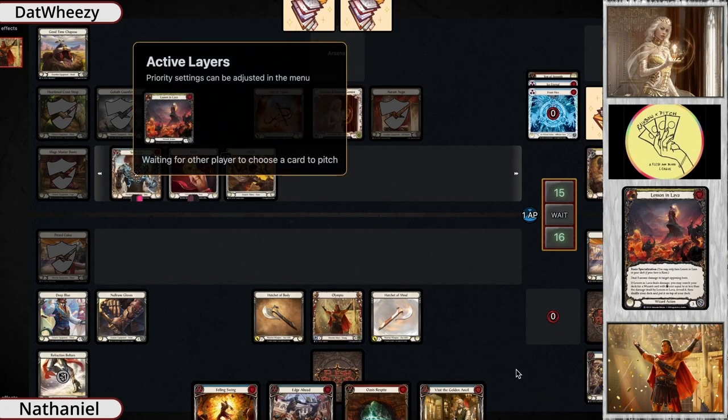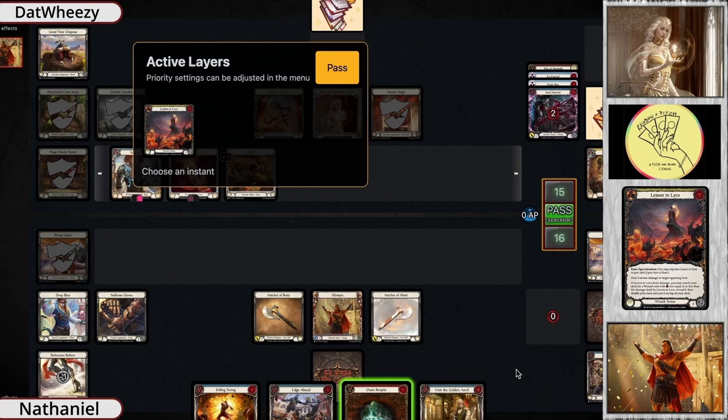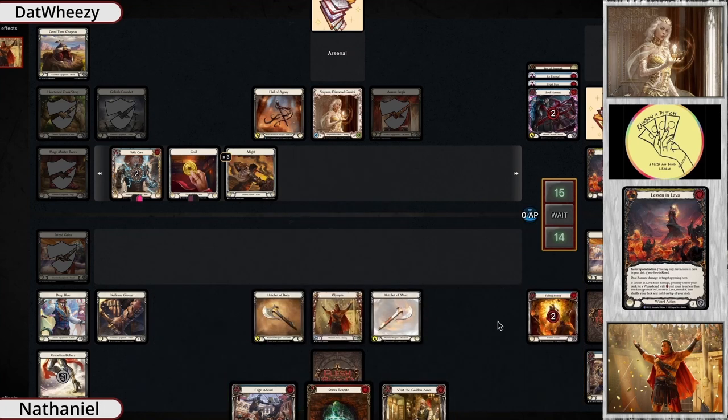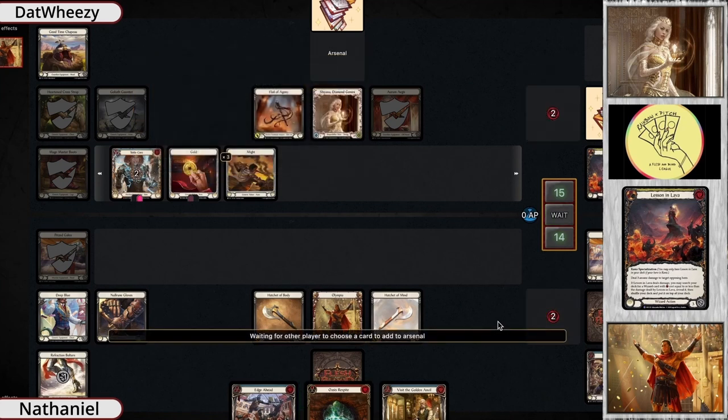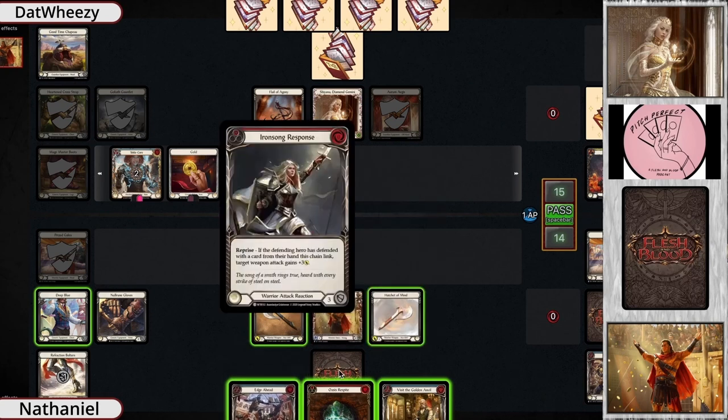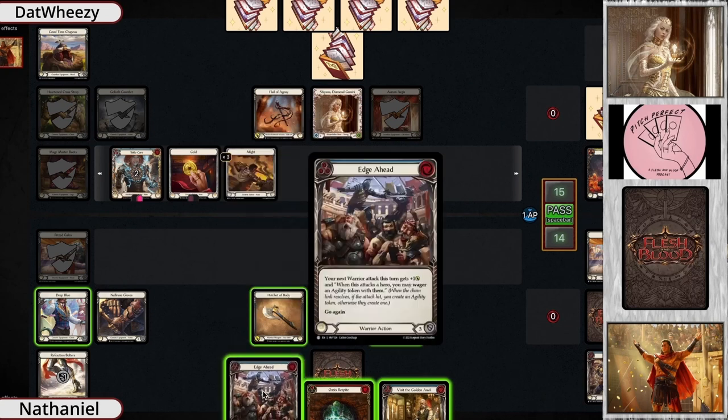These Might tokens are just stacking like mad, which is really going to help with Shiana's go-tall playstyle. They play Mage Master's Boots to bring out a Spark of Genius, play a Teclo Core from their deck, and then attack with Lessons and Lava. It's a very difficult hero to navigate against — Shiana can come in with anything; it could be arcane, it could be big go-tall stuff. They swing and there was no Oasis Respite played for Lessons and Lava, so they just continue to move on with their turn.